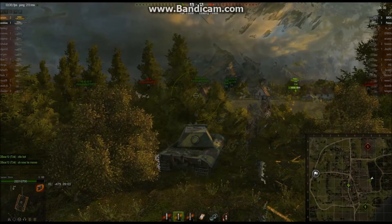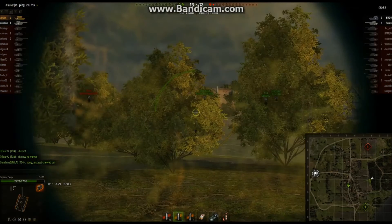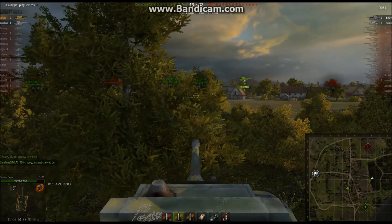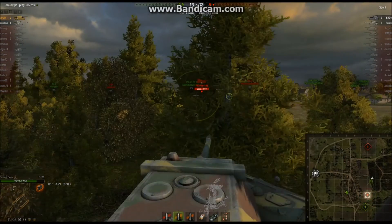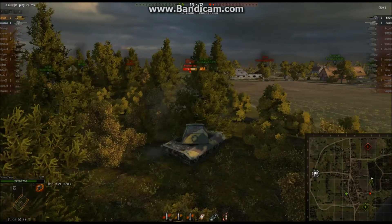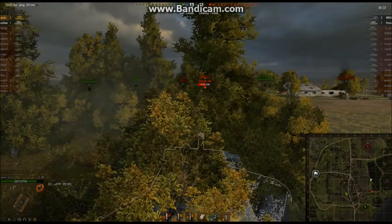I've loaded a premium shell — I just don't want to risk losing the match to a freak bounce. I don't know the armor of the 215B series very well, I don't know their weak points very well. So I'm loading a premium shell to help secure the kill, and you can see right there I'm rewarded with an 888 damage hit.